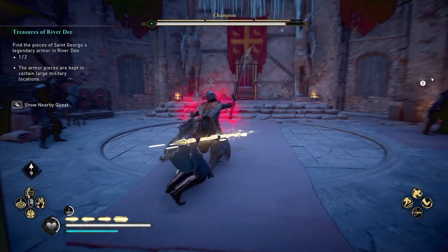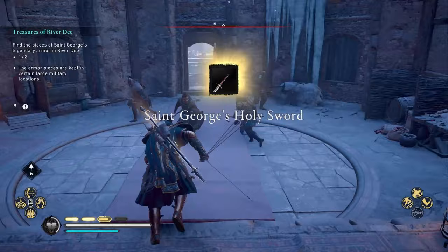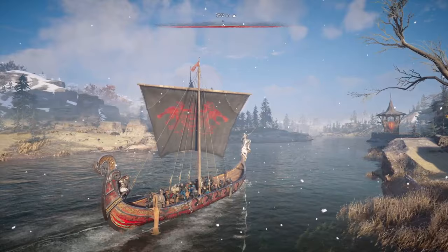The holy sword is the only one that you can find in a fixed location — just one place — and that is by defeating the river raid champion in the River D river. All you have to do is go to that final fortress, fight the champion, and once you defeat him, you'll get the holy sword. It's really that simple.